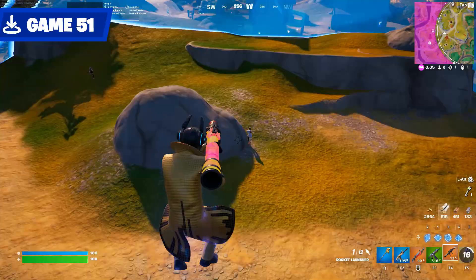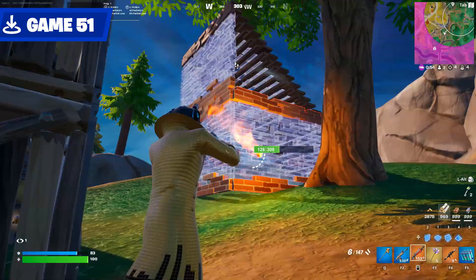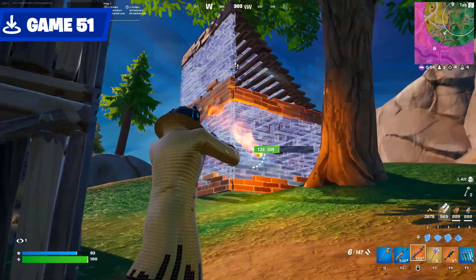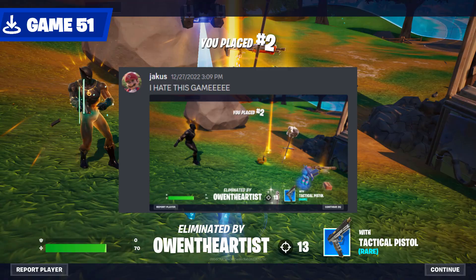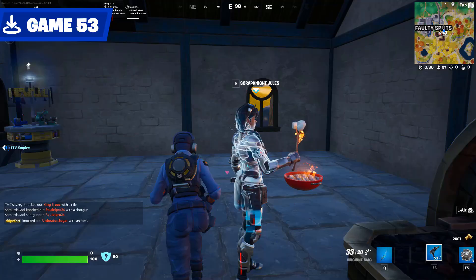RPGs also came back in this game, and the RPG hammer combo is insane. I was popping off until I forgot I didn't have an SMG and tried to hammer the last guy instead. I wasn't very happy about this loss. I literally carried Empire in Game 52 — well, for a bit. The Jaws NPC at Faulty is really good — not only does she sell a purple scar, but also an RPG.